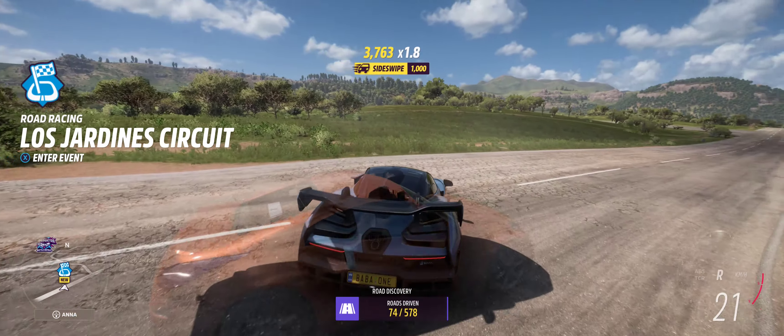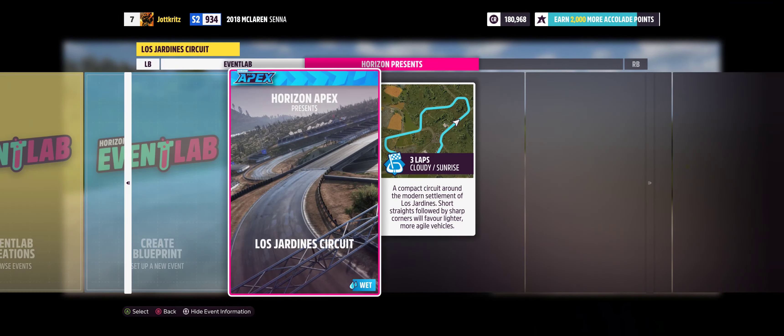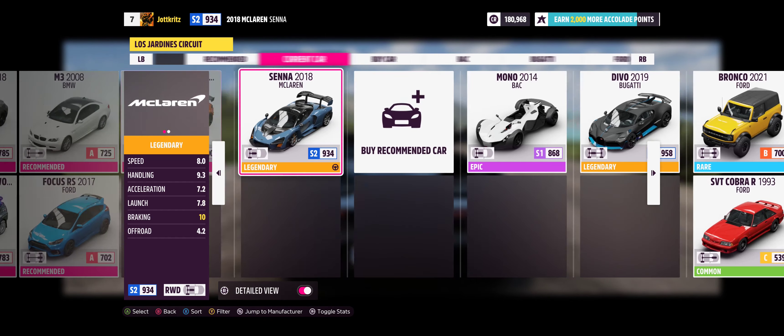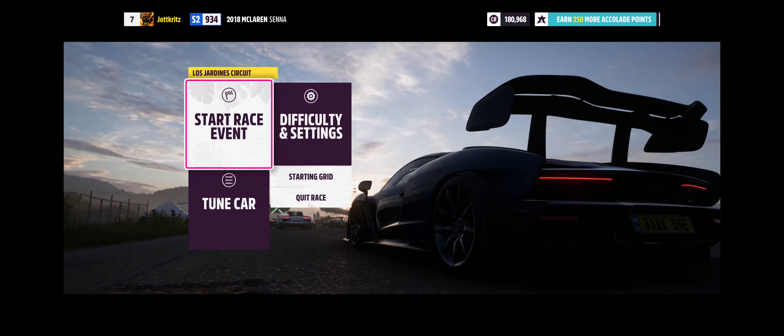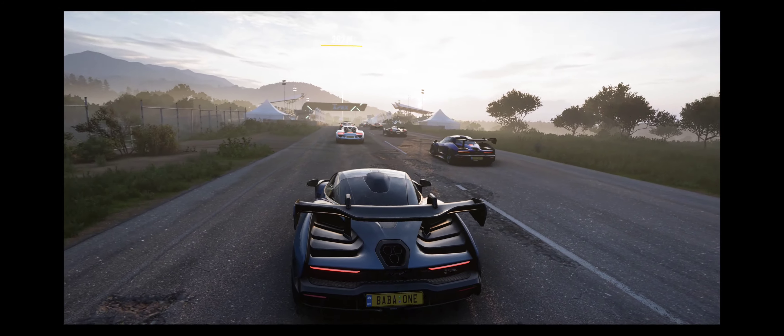Hello viewers and welcome to Baba Gaming. I'm Baba and today I'm going to show you how to win a Los Jardines circuit. I'm picking the 2018 Senna again because I really love this car. It has great handling, great braking, decent acceleration, and an okay launch — but yeah, it will do the job. So let's go.